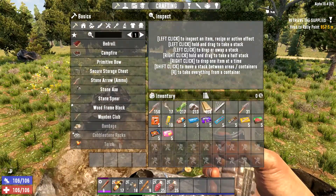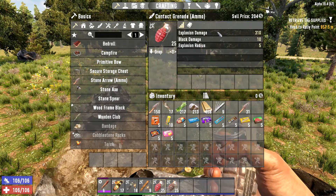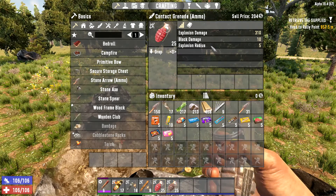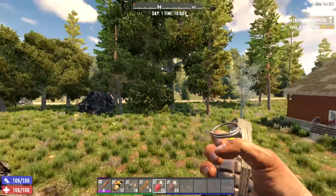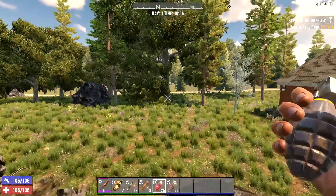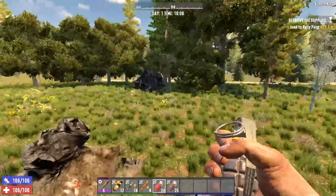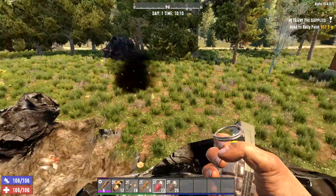Contact grenades are my favorites. They do 310 damage to zombies, 10 damage to blocks, and have a five-block explosive radius. You right-click to pull the pin and then throw, and as soon as it hits it goes boom. You can throw them pretty far but you can also throw them close.